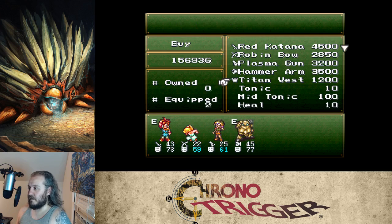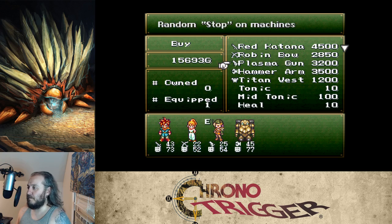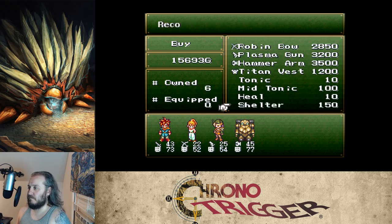We've got a robin bow for Marle. There are also titan vests here. Robo's wearing a titan vest right now, so I can take that away from him and give it to Luca or Marle — probably Marle.